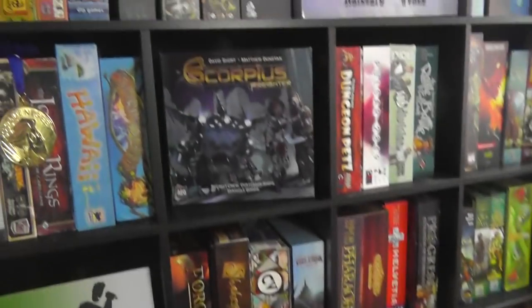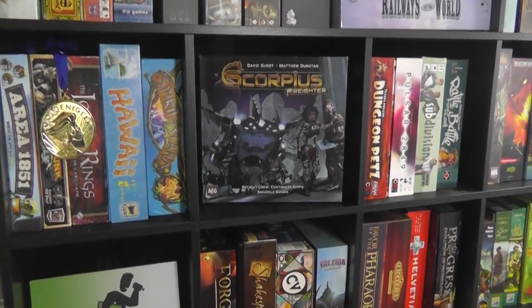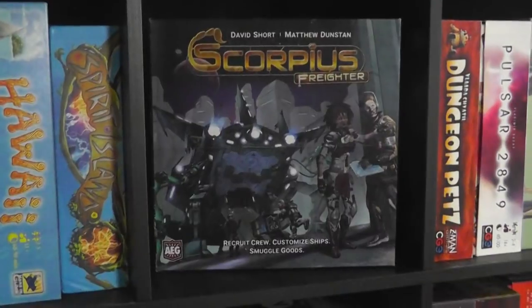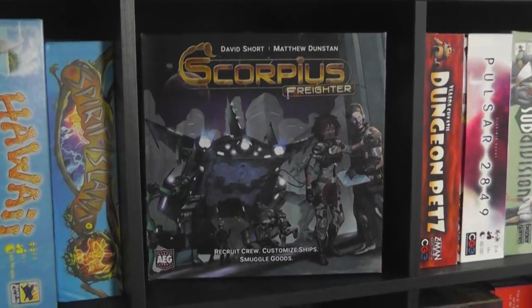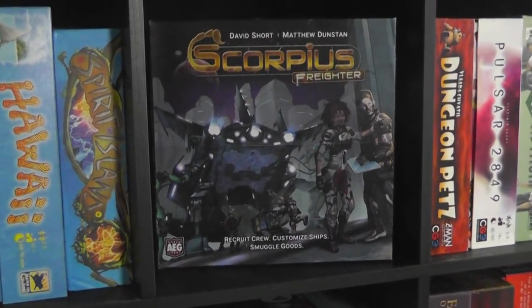Folks, I'm going to stop right there, because that gives you a basic idea of the flow of this game, but I've only barely scratched the surface of all the cool combo chain stuff and whatnot you can do. So if you would like to watch a bit more of Scorpius Freighter, you can hit that 'I' up in the top right corner of the screen to go to the extended playthrough, or instead you can go to Final Thoughts. Your choice in 5, 4, 3, 2, 1.